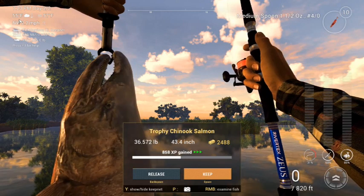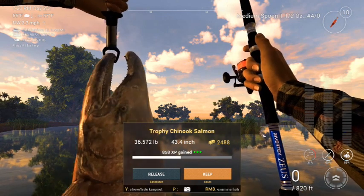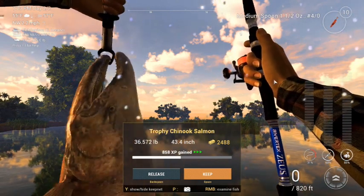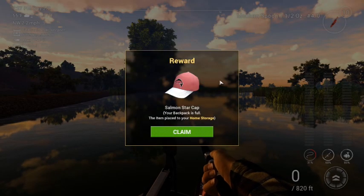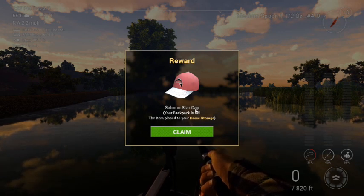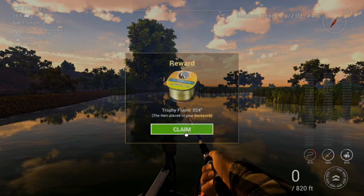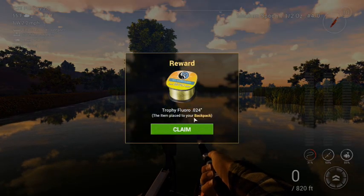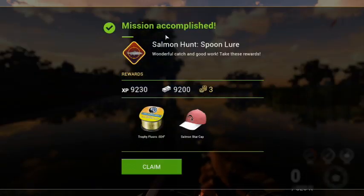Wow. We're gonna keep him, guys. Get a picture of him so we have records. The guy completed the mission. Alright guys, here's our reward — we've got our salmon star cap. Buck likes his caps. Alright, the fiends play — got some coke and fluorocarbon line. Salmon Hunt — Spoon — complete! This last fish was a bugger. Check mark on that one — stick a fork in this mission. Salmon Hunt is done!